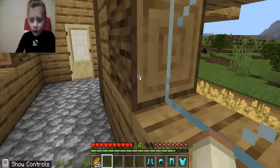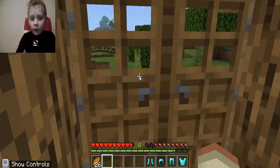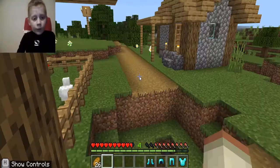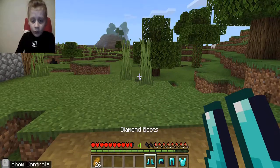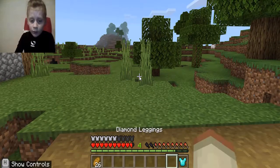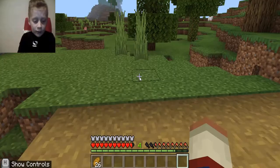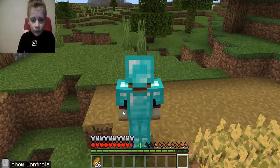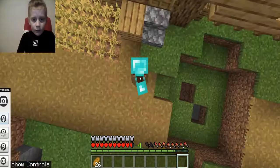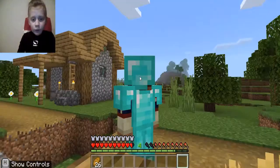Diamond's the strongest armour. Rare zombies can drop diamond armour, but if it's enchanted it's really good. Look at that — full diamond armour.